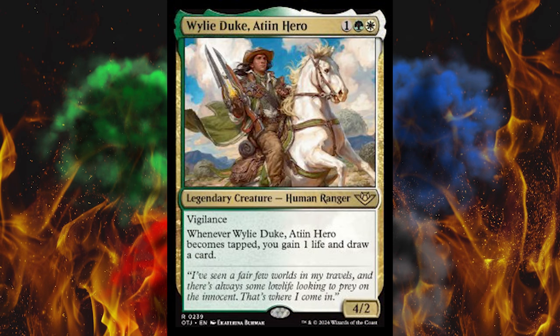Then we've got Wily Duke. Do I even need to say who that's based on? If they're just throwing random stuff in here, you know what they should have done? Artreyu from The NeverEnding Story — just absolutely not address it at all, literally give him the Auryn necklace and straight-faced right through it. They don't have the balls, nor do they have the copyright lawyers. 3-cost green-white, 4/2 legendary creature human ranger with vigilance, and when he becomes tapped, you gain a life and draw a card. Holy crap, that is exploitable in my tap-dance deck. The flavor text: I've seen a fair few worlds in my travels and there's always some lowlife looking to prey on the innocent — that's where I come in, cause I walk both sides of the law.